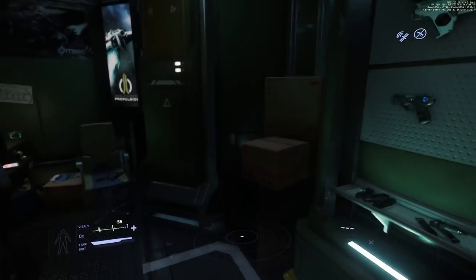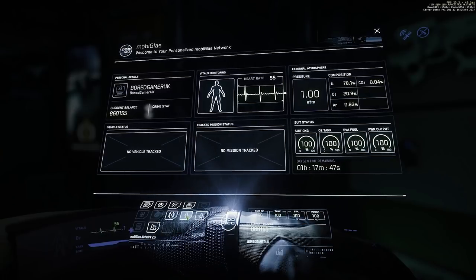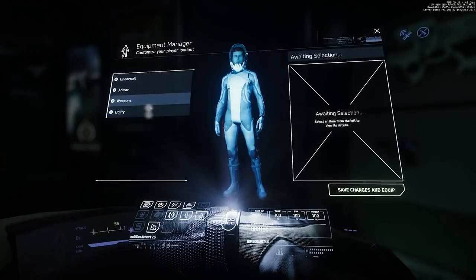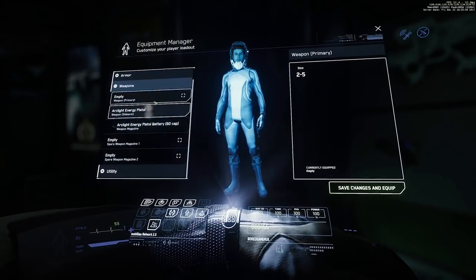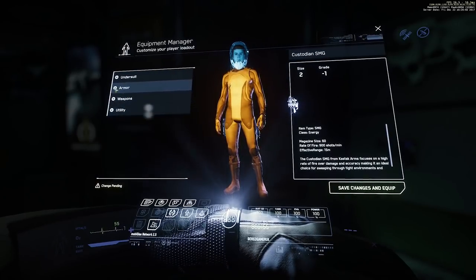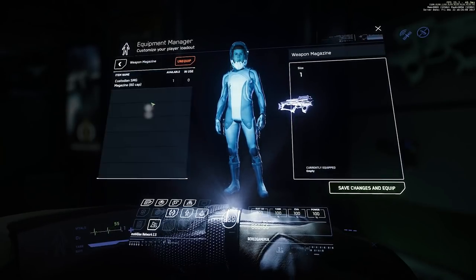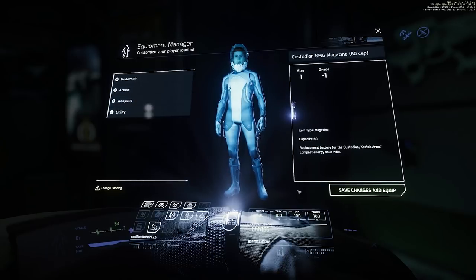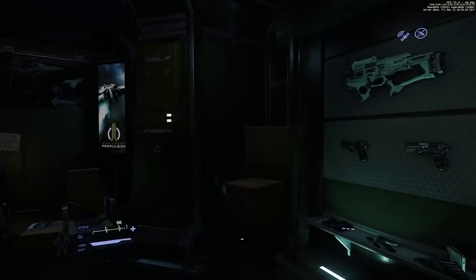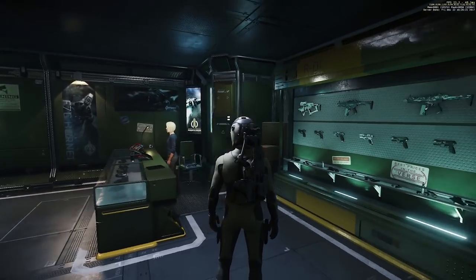Note that you have to purchase items one at a time at the moment, which is annoying, but this is the PTU. Now open the personal manager app, click on weapons, click on primary, and select the Custodian. That equips it, but you'll need to also make sure you've equipped a magazine, then click save equipment. Press F4 to go into third person mode and you can see the Custodian SMG on your back.